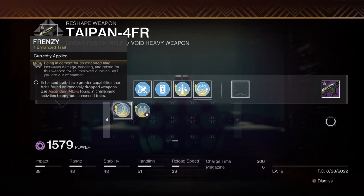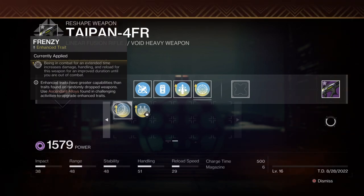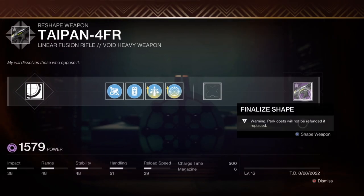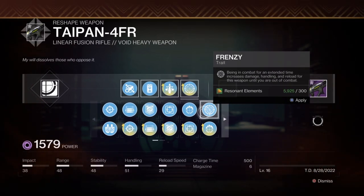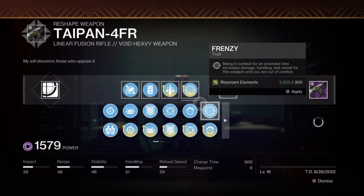I went with enhanced frenzy, which means frenzy lasts longer when it would normally expire between encounters — approximately a 50% increase on that duration. I chose enhanced to get the gold border, which you get when you have two enhanced traits. If you want to go enhanced triple tap with standard frenzy, I wouldn't argue with that either. It depends on how many resonant elements you've got. If you're short, just go standard triple tap and standard frenzy — you're golden.